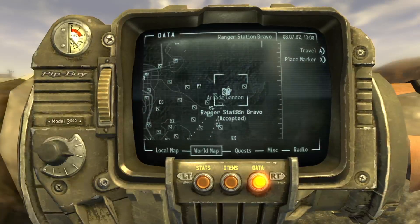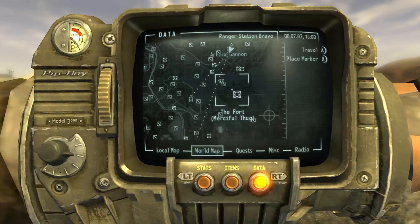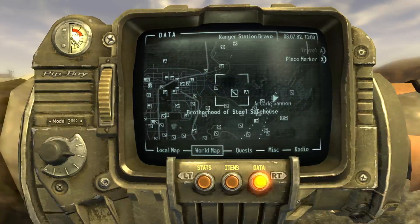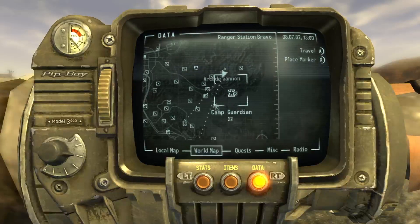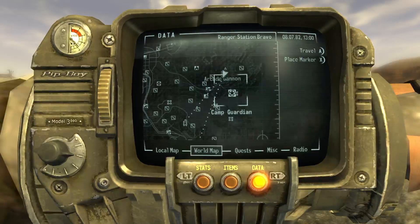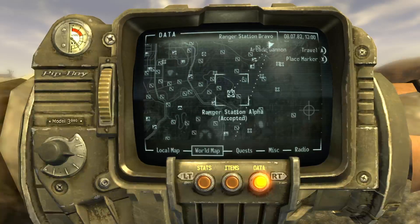Camp Guardian is technically not a ranger station, but it's still an example - although it's not the best example. It's just a few tents on top of a mountain so I'm just gonna save us some time there.